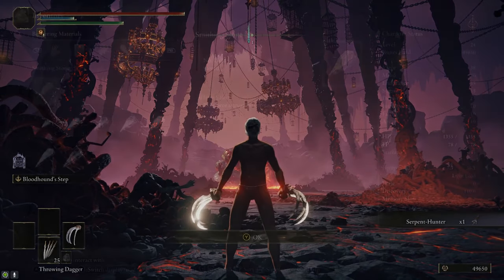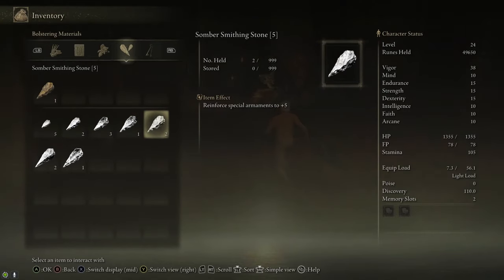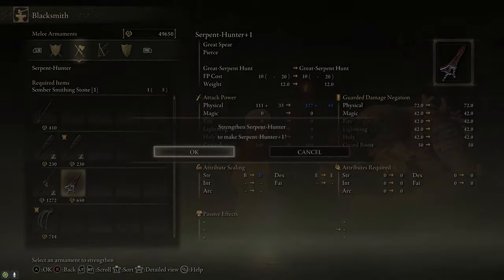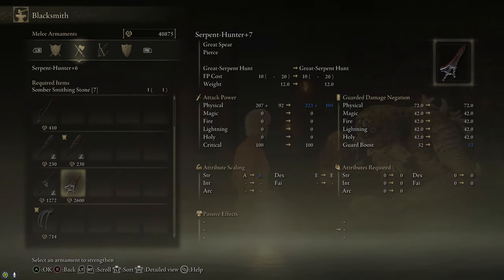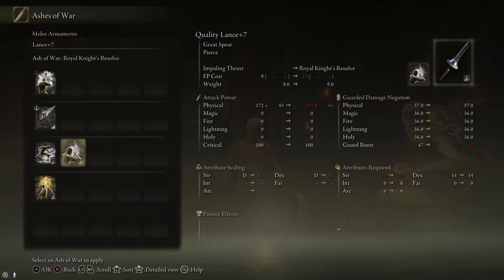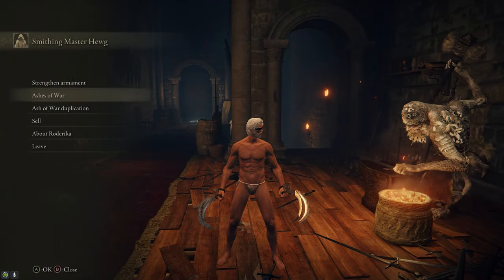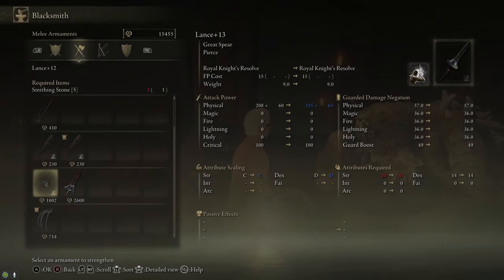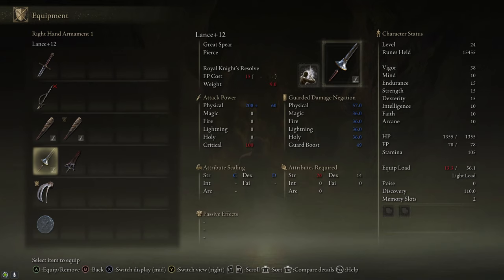Instead, fast travel back to the Roundtable Hold and use the Somber Stones to upgrade the Serpent Hunter. We have one Somber Stone 7 — do not use it on the Serpent Hunter. You don't need to bring the Serpent Hunter up to plus 7. If you use it on the Serpent Hunter, you'll have to go through a whole process to get another one to upgrade the Blasphemous Blade later. Make sure you only bring the Serpent Hunter up to plus 6. Also take the Lance we upgraded earlier and put Royal Knight's Resolve on it, upgrading it to at least plus 12. So we've got a plus 12 Lance and a plus 6 Serpent Hunter — do not bring the Serpent Hunter to plus 7, I cannot stress that enough.